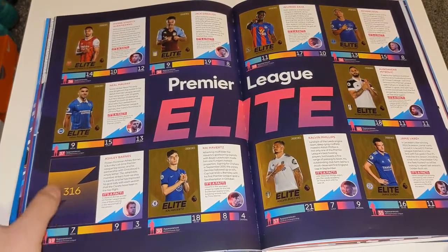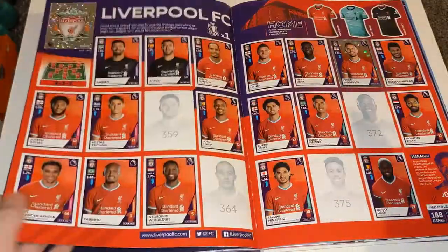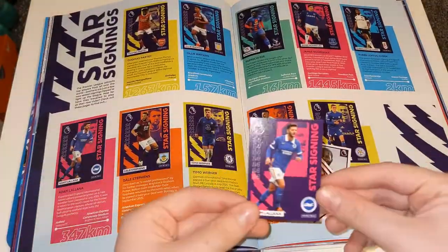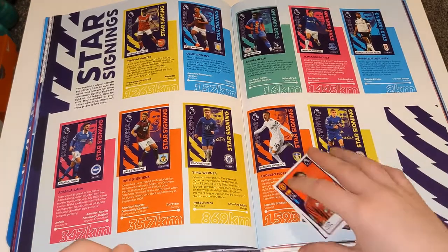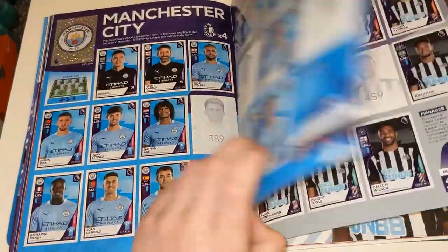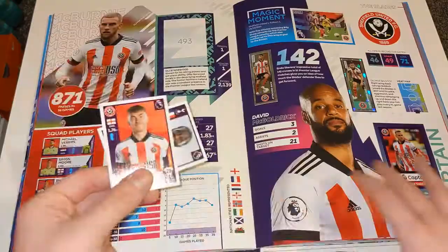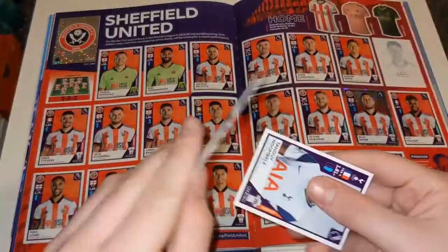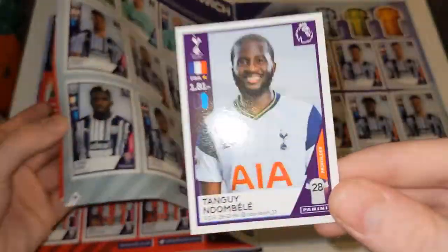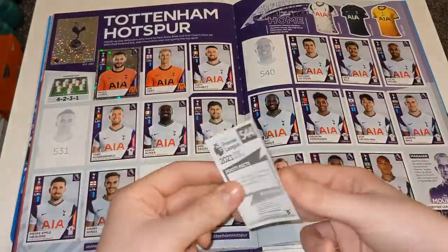Let's hope we can get Ashley Barnes in this opening. We've got the rest of this pack to check. Adam Lallana star signing — we've already got him, so he's a swap. Then we have Wan-Bissaka — going through the album, we've already got him, so he's a swap. Ben Osborne is number 486 — we've already got him. And finally for this pack, Tanguy Ndombélé — looking for the Spurs page — and we've already got Ndombélé as well.